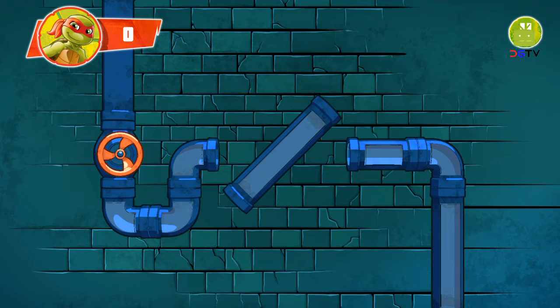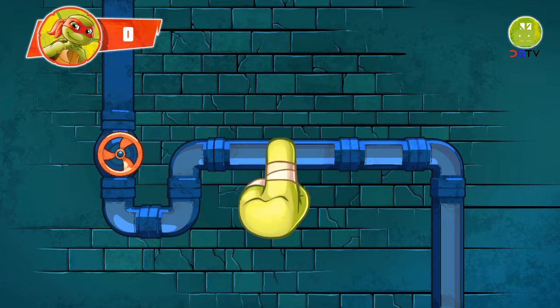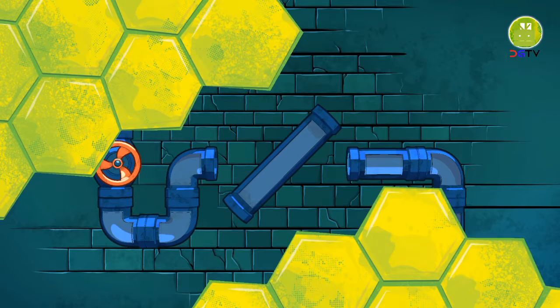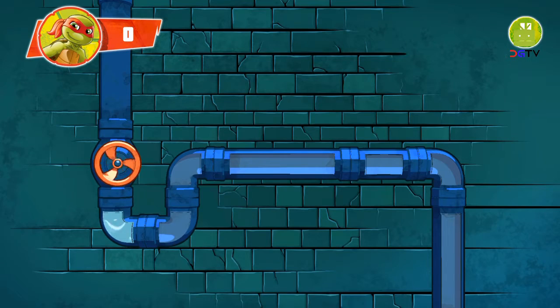The mousers have disconnected the pipes. Connect the pipes so the water flows correctly again. Tap the pipes to turn them to the correct position. When all the pipes are connected, tap the water valve to turn the water on. Those line up — give it a shot! Tap the pipes till they're all connected, then tap the valve. You've got it!